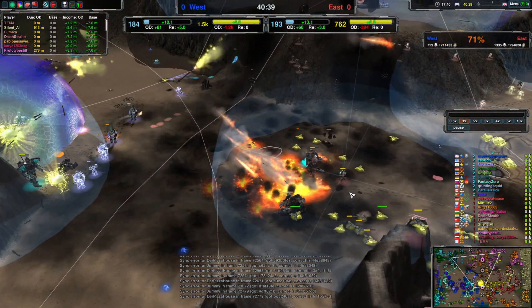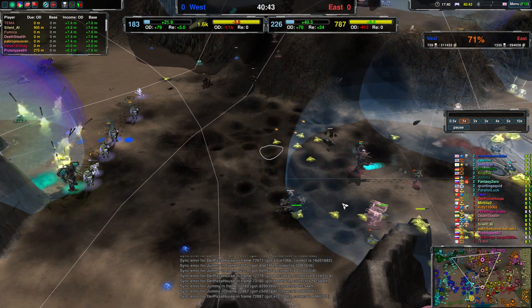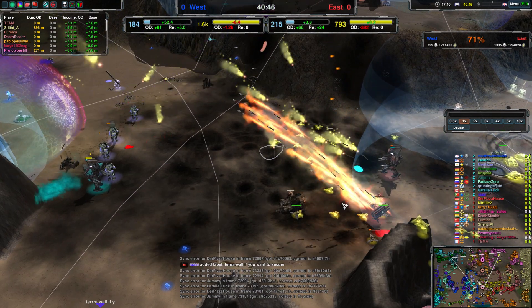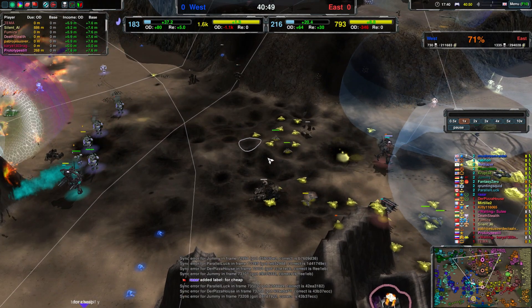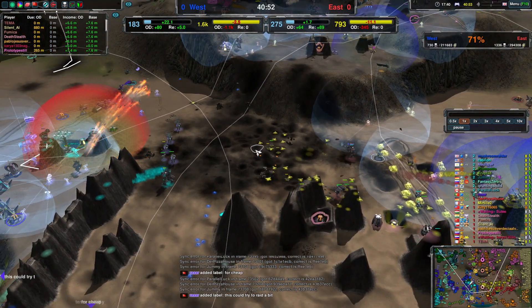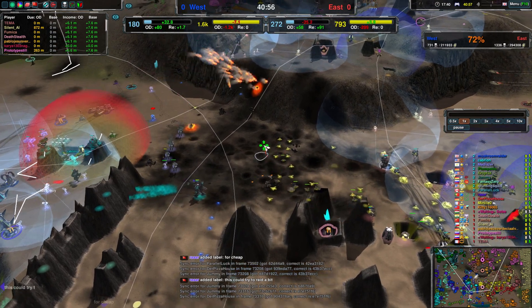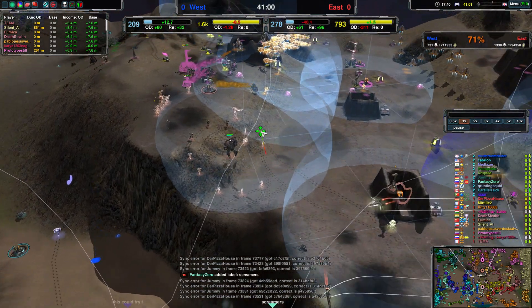Over here, Merlins attacking the paladin — really, really effective, surprisingly so. Merlins are very much as expensive as artillery pieces of course, but it's working, so it's also not too bad. Attrition should be good if you look at just the number of Merlins Team West still has.